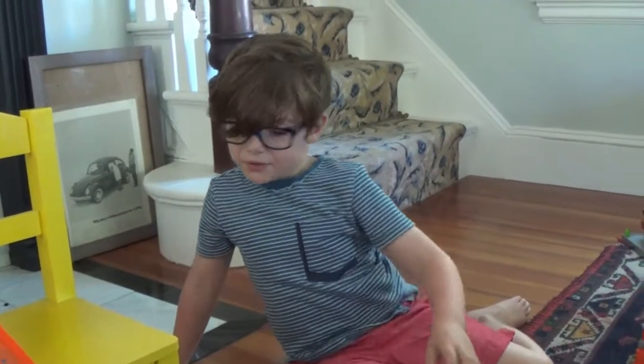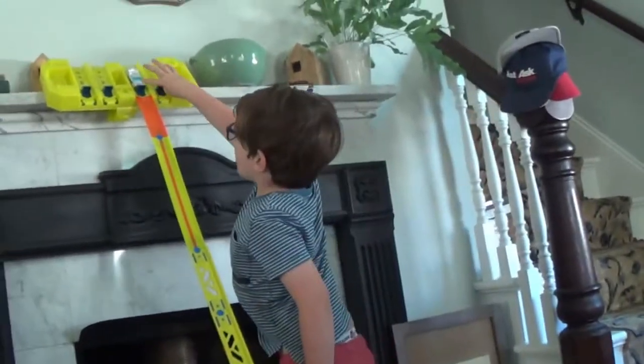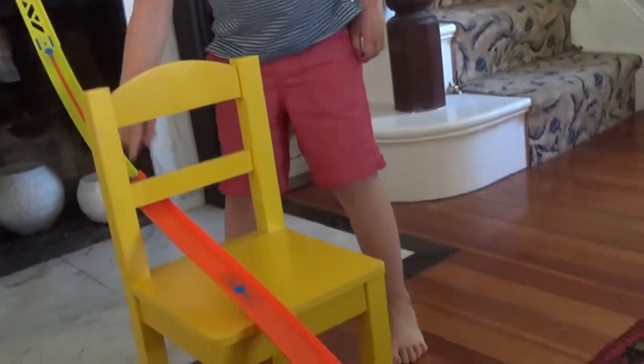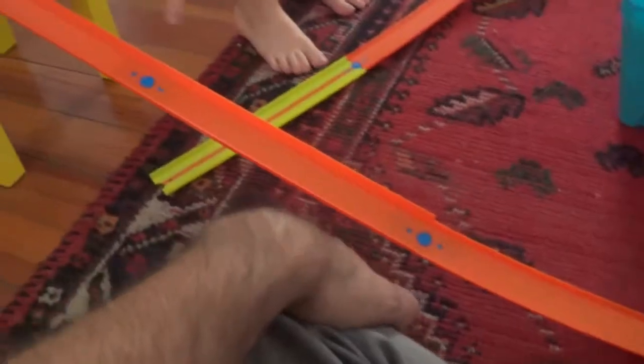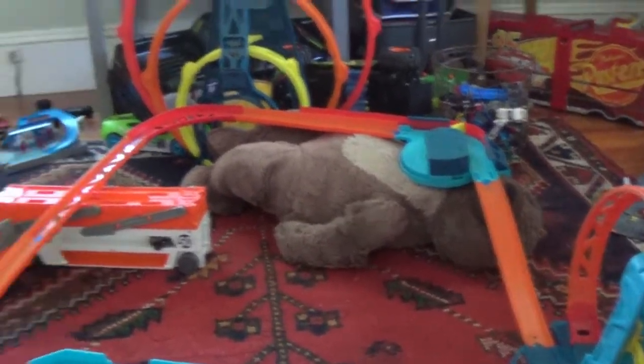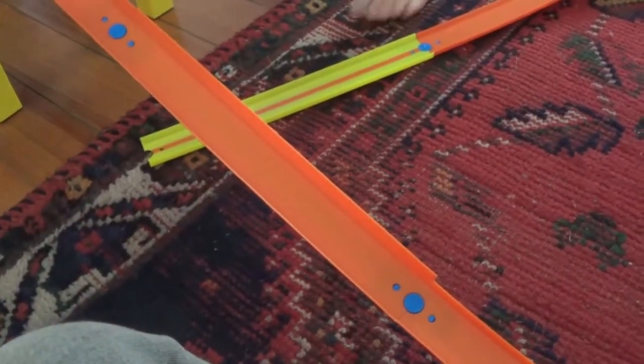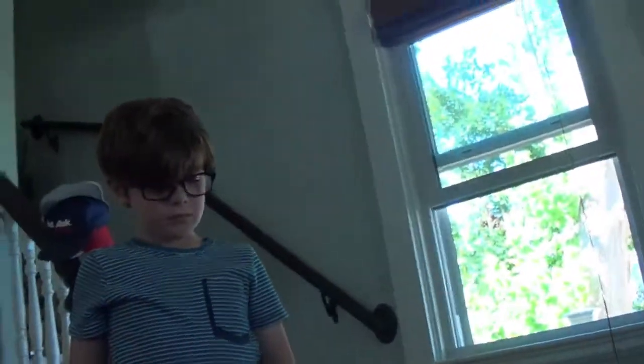That jumped! This is a double track because we need lots of curves. I got a Hot Wheels car up here — it'll go down through the chair, then down across that curb, up the loopy loop fast, then cross that curb, another curb, then down and then here. But we need to build more track. Do you want to test it out first? We have to build more track, Dad!